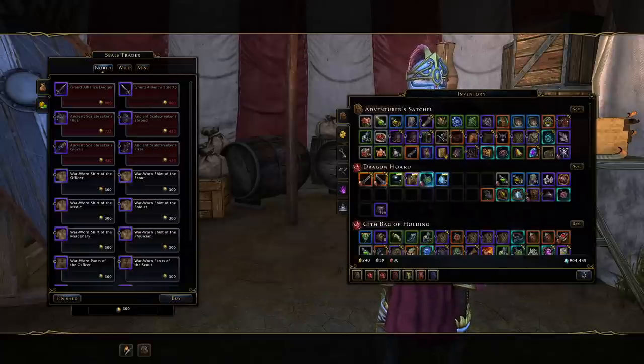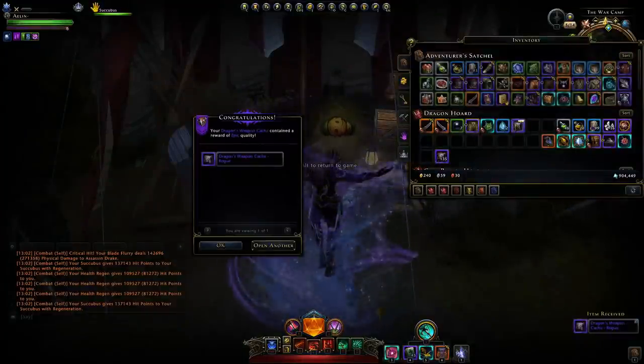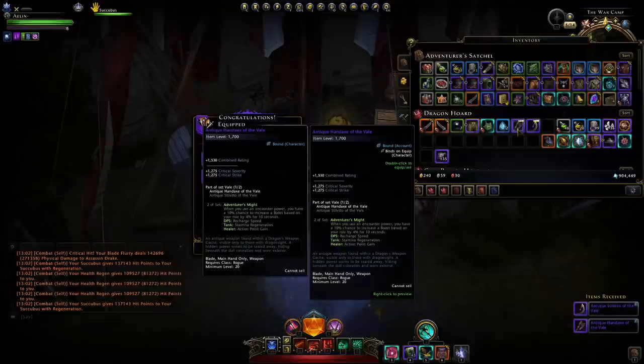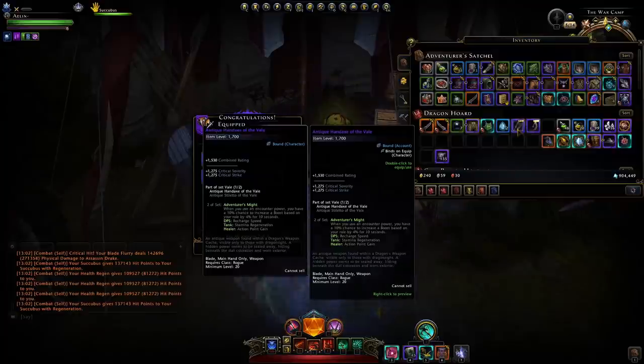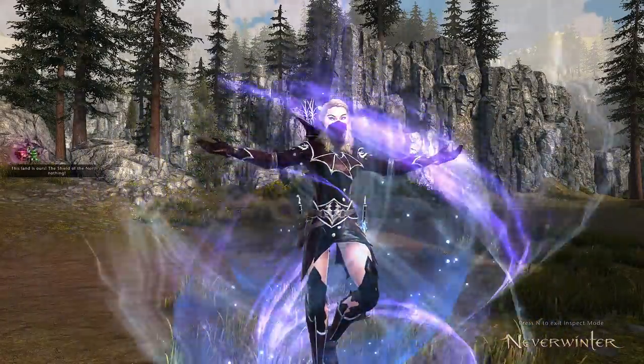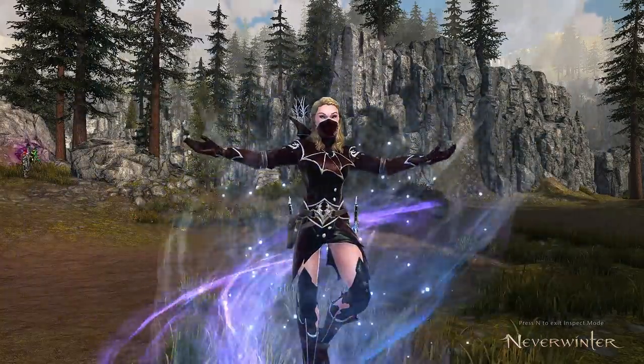Make sure to do your daily treasures and you could pick up the antique set from dragon weapon caches. The bonus is unfortunately even worse than the seals set, and while you could upgrade them, my opinion is don't. You'd be better off saving that grinding time for something like the Mirage set instead. Hopefully this has been insightful as to how to actually get these sets, how to upgrade them, and whether it's worth it.